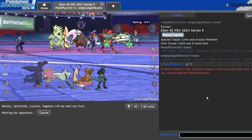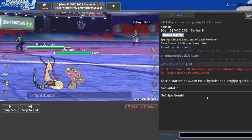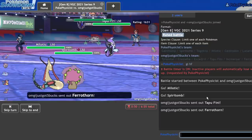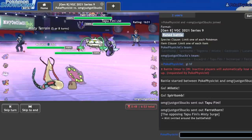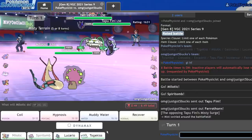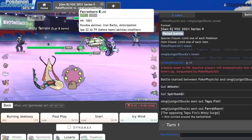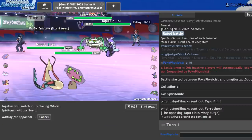I wonder how much time I wasted in this video waiting for my rat to stop drinking water. Tapu Fini, Ferrothorn — I'm cool with that. Let me go ahead and go with Togekiss here. I could Burning Jealousy to scare off this Ferrothorn, but I think the Snarl is safer.